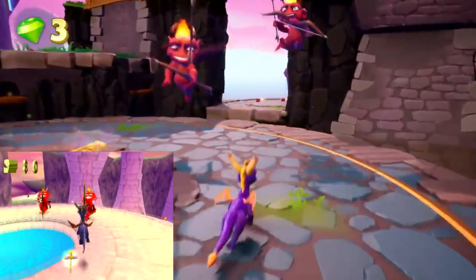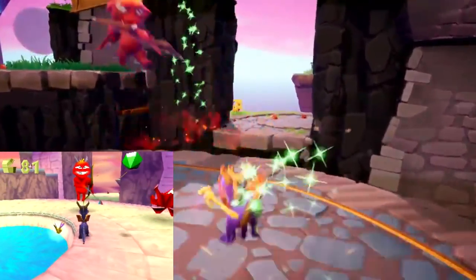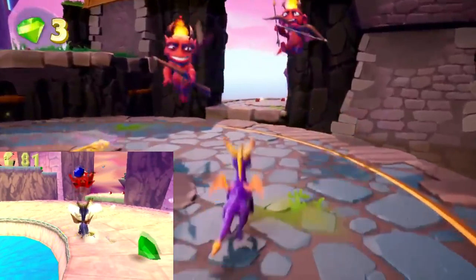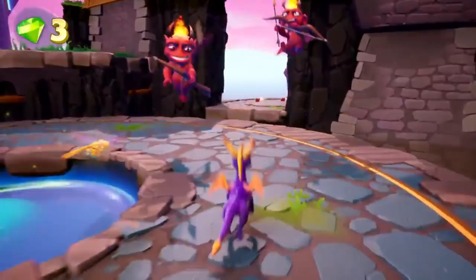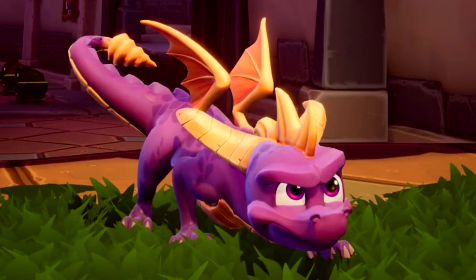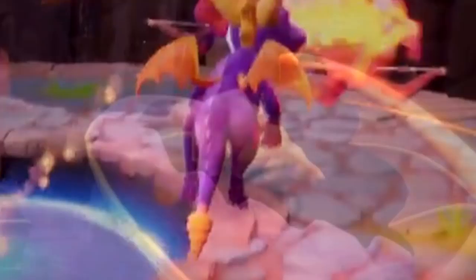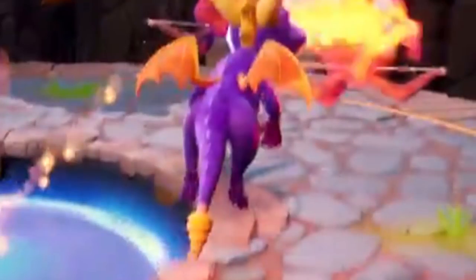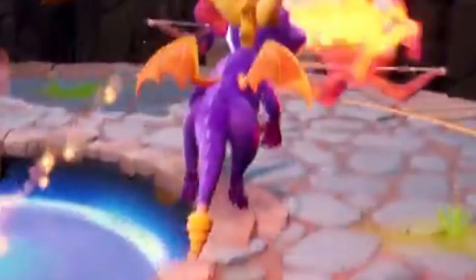Two: the second Cupid drops a green gem — he's supposed to drop a blue one. The trailer, when we first had it, had missing gems. So we are looking at different builds for sure. Three: this screenshot has the yellow in his tail fading to purple. It matches exactly what we see in this short gameplay, and we do not see this in the recent E3 gameplays — they removed that fade. So this is an older build than what we've seen at E3.